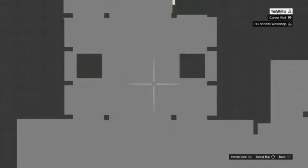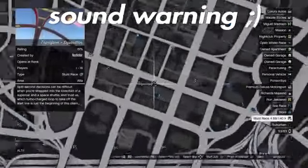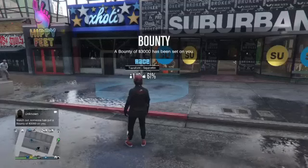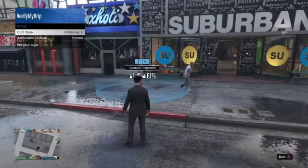Yo what's going on YouTube, it's your boy Friendly Mouse here and today I'm going to be showing you how to get the talent joggers in GTA Online. First you want to make sure you have your jobs turned on and go to that location. Once you're here you want to register as a CEO and switch your style until you see the talent joggers appear.